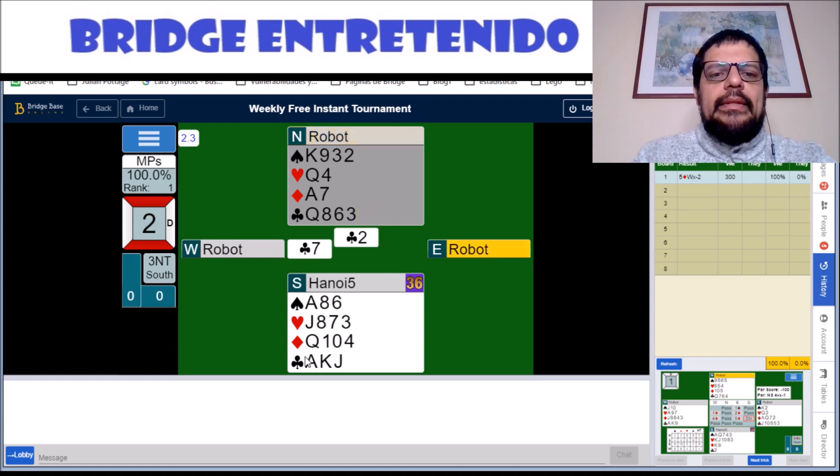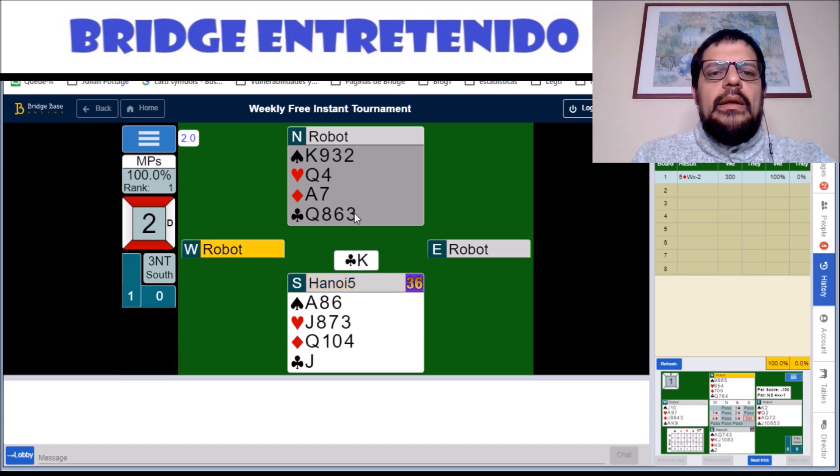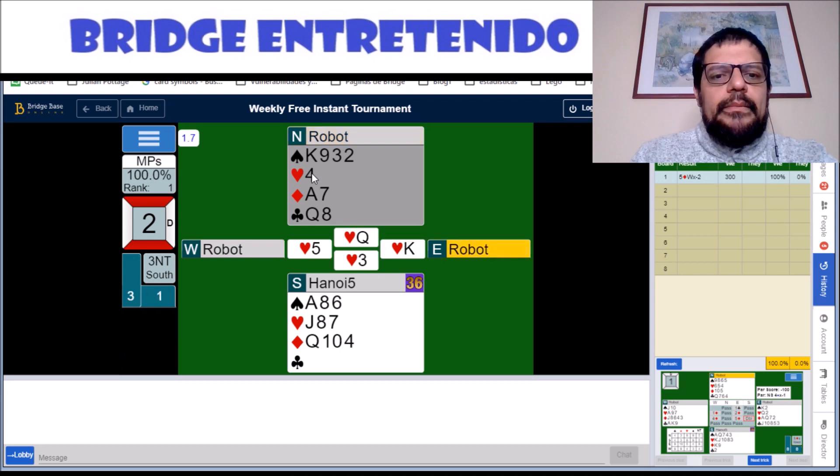You can also get a similar result with some other line. We have to cash the ace, king, jack to force and unblock the suit, and then we attack hearts. They win and continue hearts.